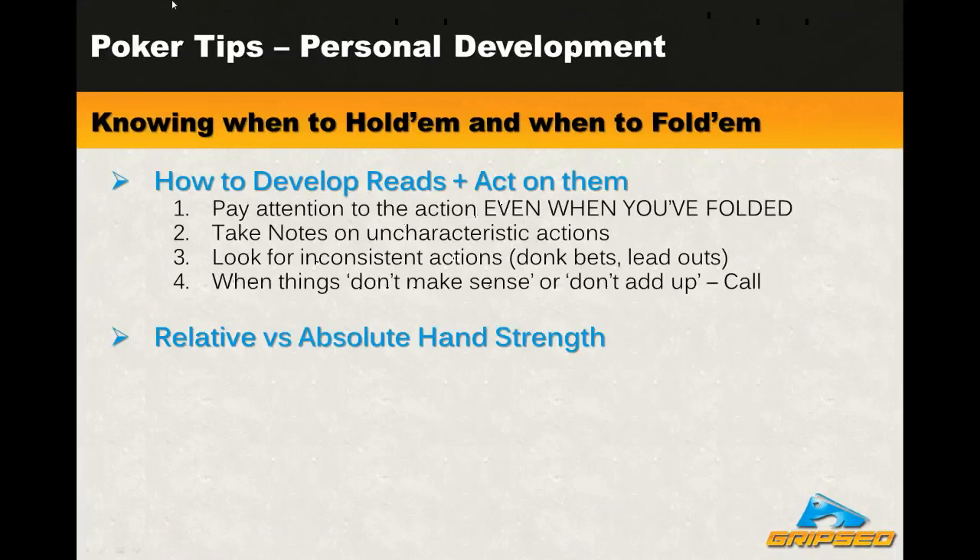The next concept, essential for knowing when to hold them and when to fold them, is relative hand strength as opposed to absolute hand strength. Absolute hand strength is just the name of your hand - a pair, two pair, flush, full house. That's your absolute hand strength. Relative hand strength, on the other hand, is your hand strength relative to your opponent. Is your hand better than theirs or worse? Because just because you have a flush doesn't necessarily mean you have a good hand if your opponent only plays big flushes, full houses, and better.